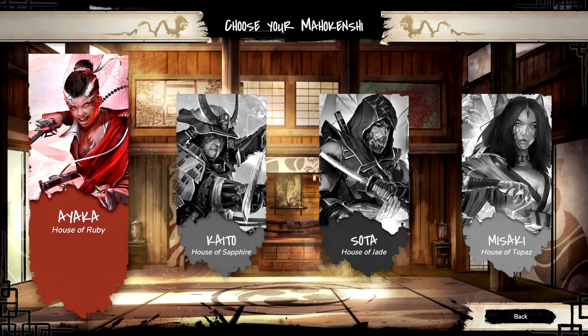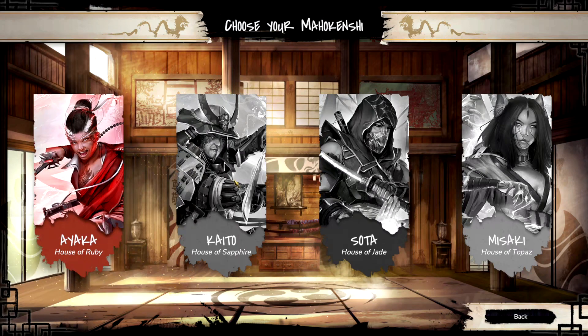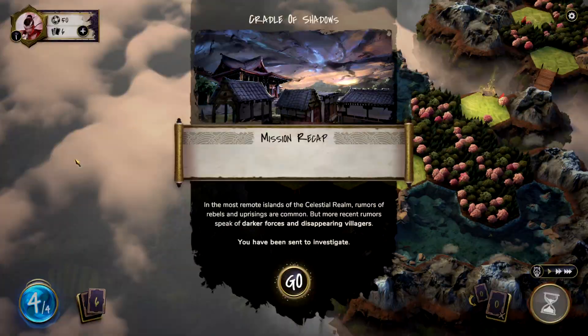In the demo, we only have the House of Ruby, which are the Blessed by the Spirit of the Tengu. I'm excited about the Kaito because I want to be a samurai. We can be the Soda, which is the ninjas, and we have the Topaz, which have ears. So anyway, we're going back with the House of Ruby.